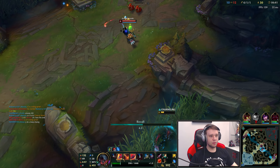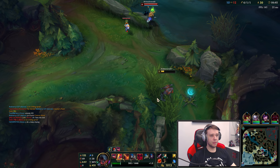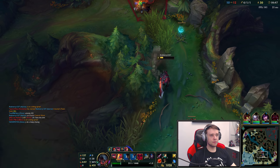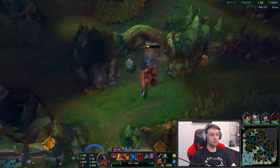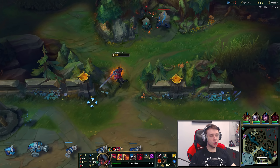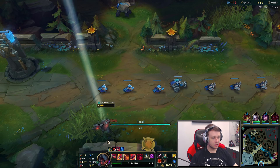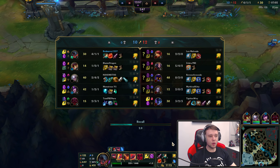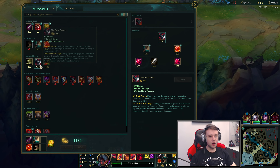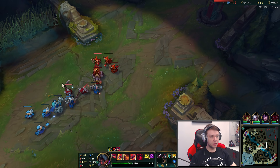Alright, let's get the Black Cleaver. Oh god, he's actually going to check this bush. Yo bro, can you chill? Like, what the hell is your issue man? Like, relax, my friend. Alright. Let's get the Black Cleaver. They have so much magical damage that I'm actually going to get Morius. Honestly, they just have so much magical damage. It's pretty disgusting.